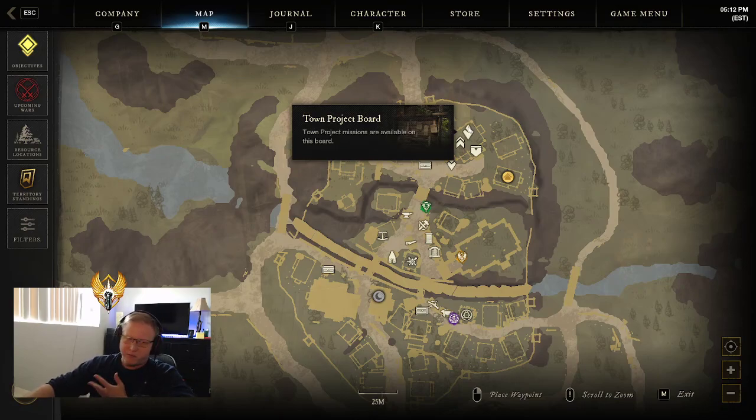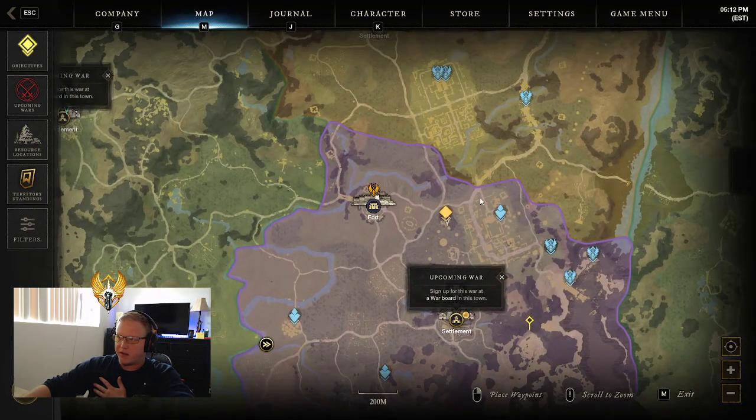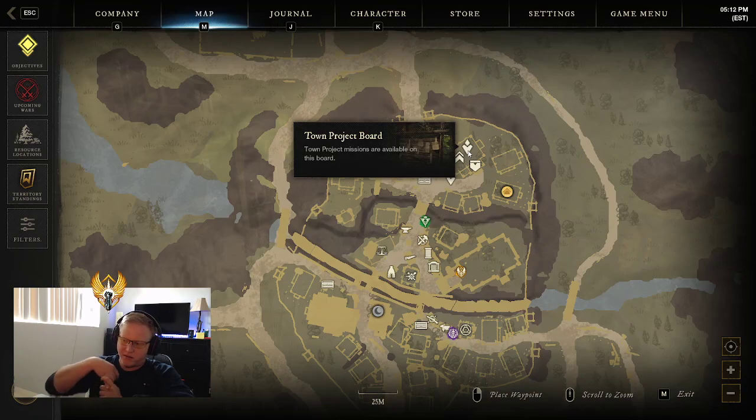Depending on what materials you have at the time, you might just be able to complete all of them. I recommend using one of the towns as your main hub. You can put your house there or just store the majority of your crafting materials — like your iron that weighs a lot — so that you can go to all of the towns and pick up all the quests that are to craft iron armor. You can just do it all in one town and store the heavy mats in your bank.